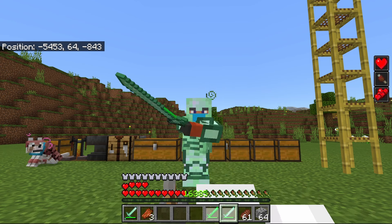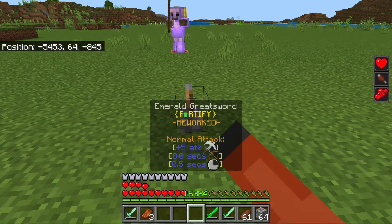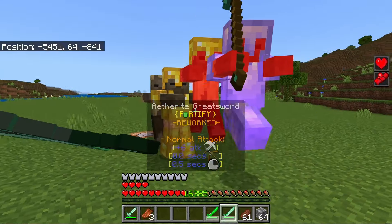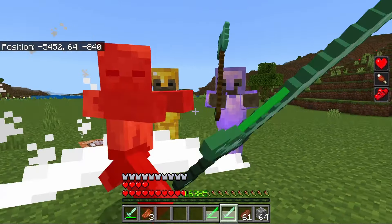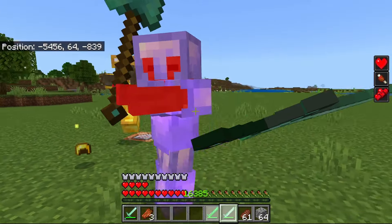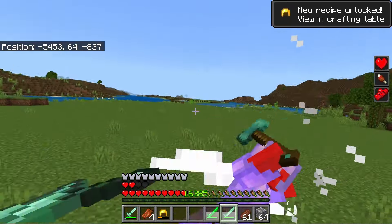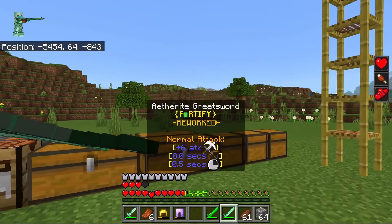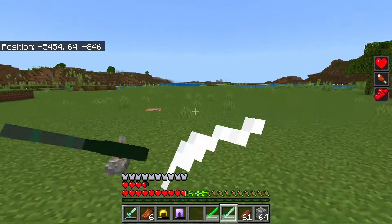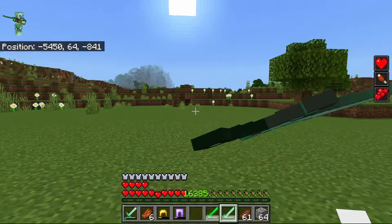This is a left click ability. There is no right click — if you right click, it's not going to do anything. Let's say I have these guys here, and I'm able to hit many of them at the same time. It's probably one of the most fun items to use, just because you're able to just swing this randomly for no reason.